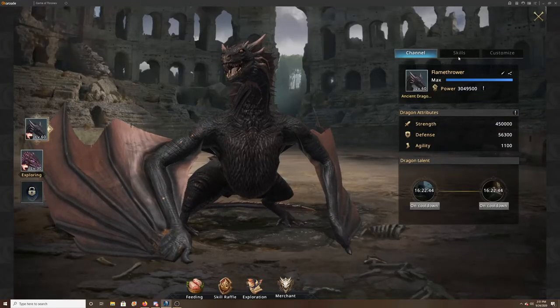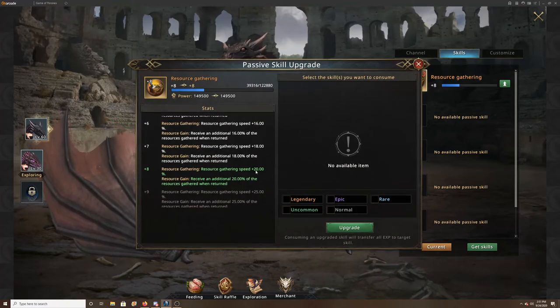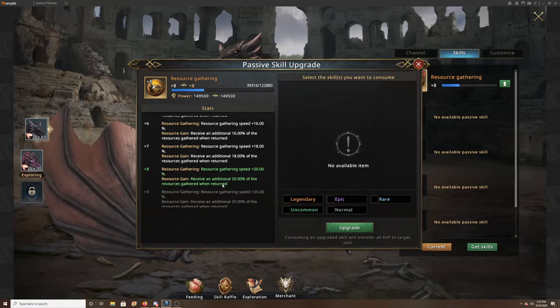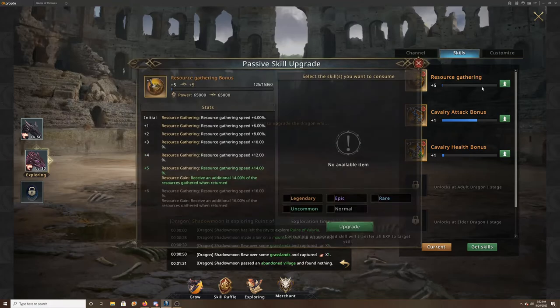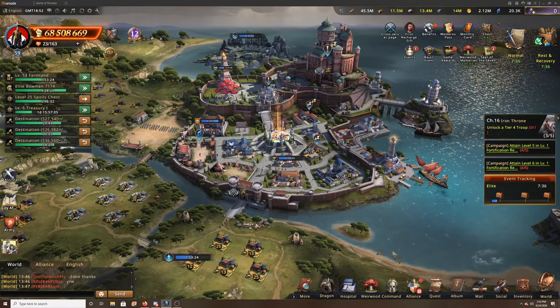Something that can be overlooked is your Dragon. I have my resource gathering up to plus 8, giving 20% gathering speed and 20% additional resources gathered. So if I hit level 5 nodes with 3 to 3.3 million resources, that's around 600,000 extra resources — absolutely fantastic. My secondary dragon is also getting 14% speed and additional resources, so that's really good too.